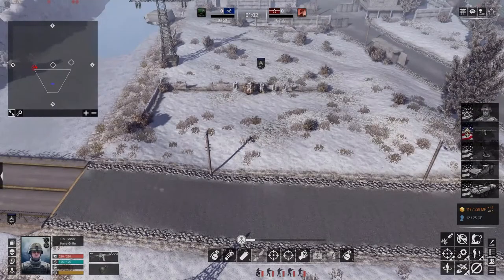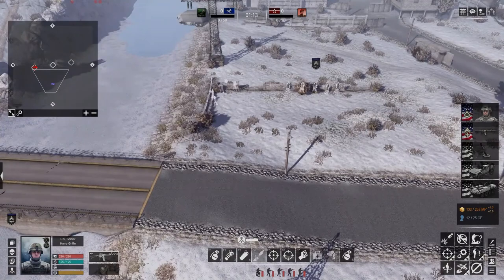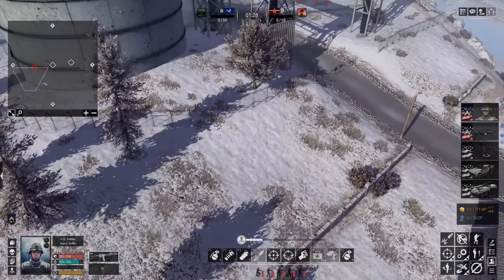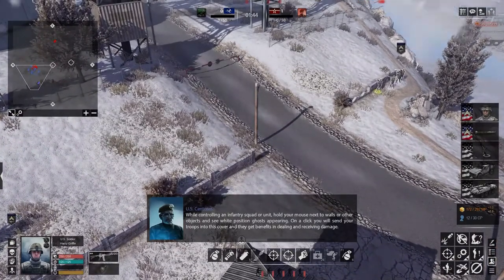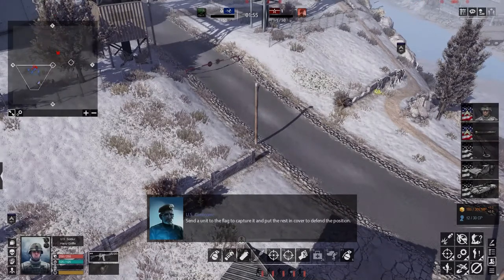Oh, up there — okay, right. Where? Oh it's over here isn't it? Move to... I cannae get them to move. Move to there, lads. Then move to there — double quick time, come on, move yourselves. While controlling an infantry squad, hold your mouse next to the walls or other objects and see white positioned ghosts appearing. You will send your troops into this cover and they will get benefits in dealing and receiving damage. Send a unit to the flag to capture it and put the rest in cover to defend the position.